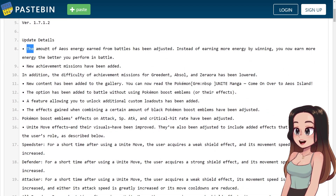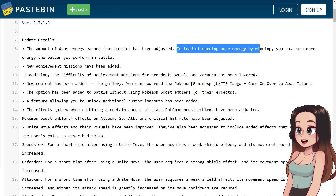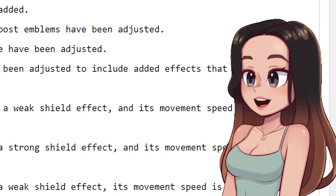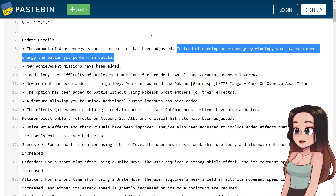Starting off: the amount of Ao's energy earned from battles has been adjusted. Instead of earning more energy by winning, you now earn more energy the better you perform in battle. That's pretty straightforward — you now just earn based on your performance.